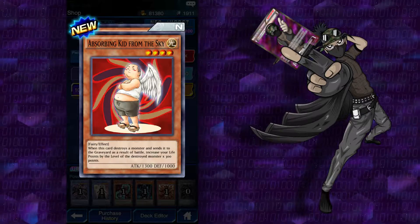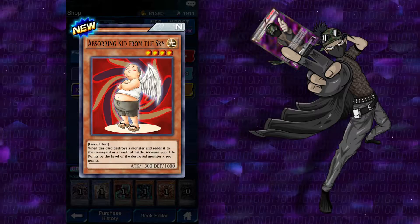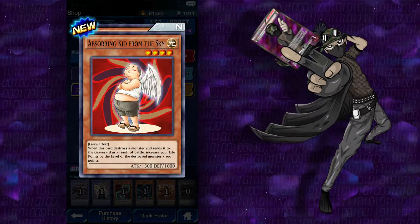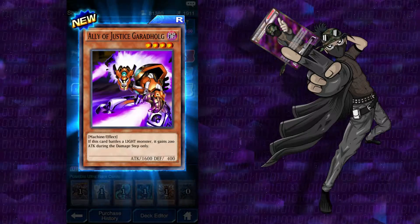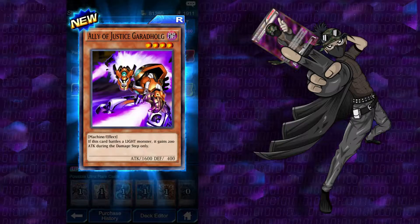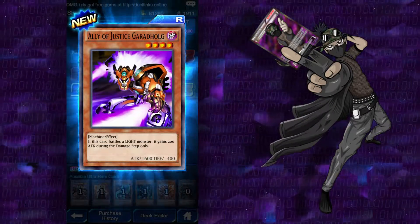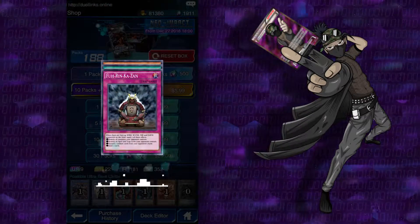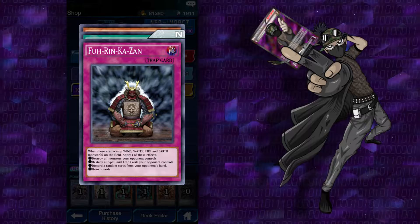Absorbing Kid from the Sky — apparently new. When this card destroys a monster and sends it to the graveyard as a result of battle, increase your life points by the level of the destroyed monster times 300. It's not that bad, though its attack is subpar, so it won't be killing anything really unless you buff it. Another new card: Ally of Justice Garadholg. Average attack. This card battles a light monster and gains 200 attack during the damage step only, so it's 1800 if it attacks a light type. It's okay. Nothing too crazy so far — this attack doesn't really seem that good for dropping.